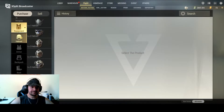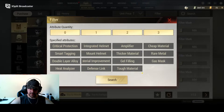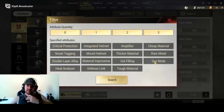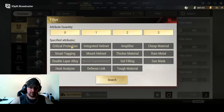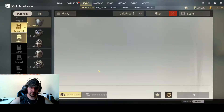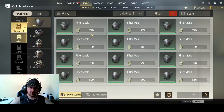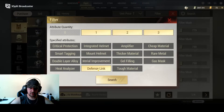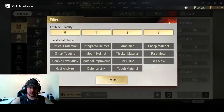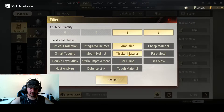Once you click on an item, you can go to the filter and see all the different mods. I suggest if you're new, familiarize yourself with these mods, what they do, and which ones sell for a decent amount. Tinker around on the auction house — for example, an amplifier helm mod might be expensive while a defense link is cheap. So when you see these mods in game, you know which ones to keep and which cheaper ones to ditch.